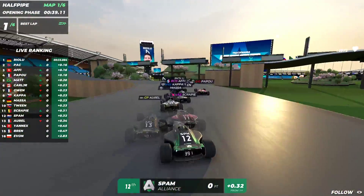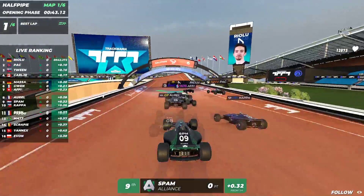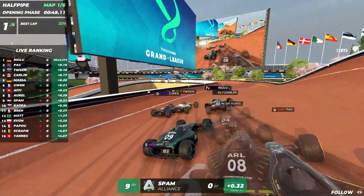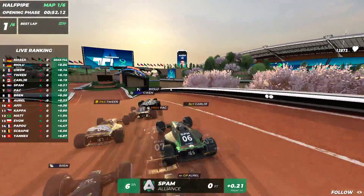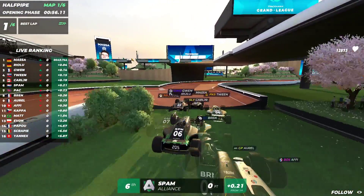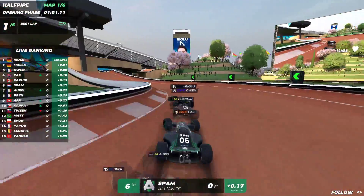In the corners you can see the number one player's face displayed — this time around it is Riolu. So far so good for spam who is currently in sixth place. Into the dirt jumps — does he get enough speed? Yes he does, 222, which is a really nice number. Tween does not get enough speed — tween with the first mistake on these dirt jumps.